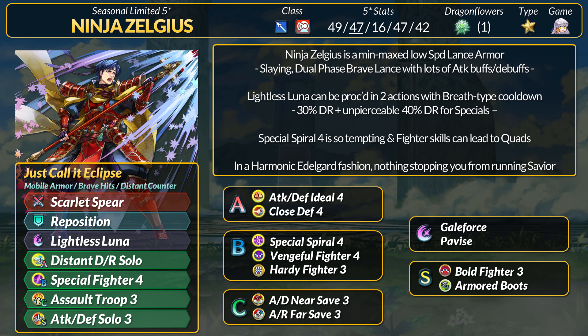The biggest letdown with old Black Luna is that percent DR neuters its one-shot scare. In the modern age, Zelgius can take Special Spiral 4 for the DR piercing, or you can use Legendary Alm's support. Special Fighter is fun, but we have multiple ways to get breath-type cooldown on armors. For initiations, there's the Bone Fighter Seal which gives quad potential, and it's also fun for Gale Force if you wanted to cosplay as Edelgard. On enemy phase, you can run breath sacred seals instead, and there are multiple cooldown support units out there. If you want enemy-phase quads, Ventral Fighter also has breath-type cooldown. Nothing is stopping this man from running savior builds — Lightless Luna even has the Unpierceable DR into melee foes. If you just want to be a wall, Hardy Fighter is fine, and Slaying and Brave hits are good for recharging Pavise or Aegis. Overall, Ninja Zelgius looks like a very fun unit with room to experiment. Just gotta watch out for those nasty hammers.